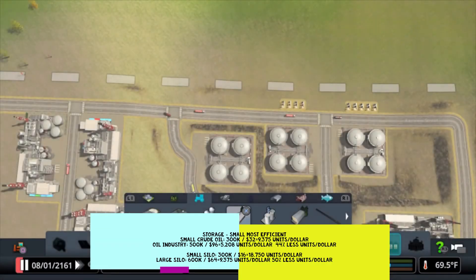Roughly, you can put down two small grain silos for the same cost as one large one, but get twice as much storage. In a sense, for the cost — if that makes sense. Hopefully it does.